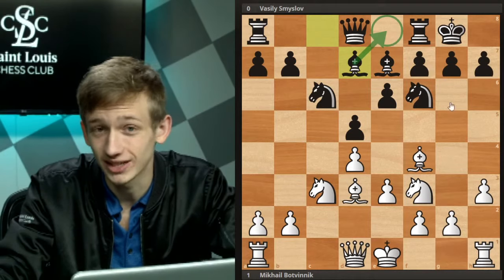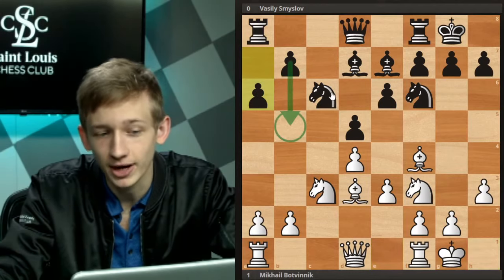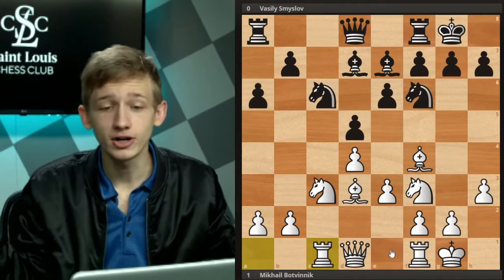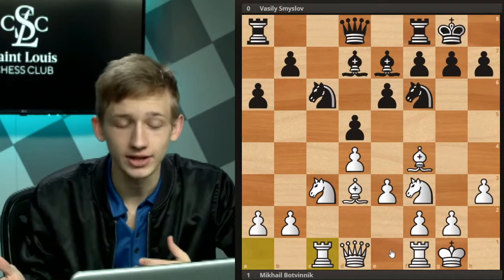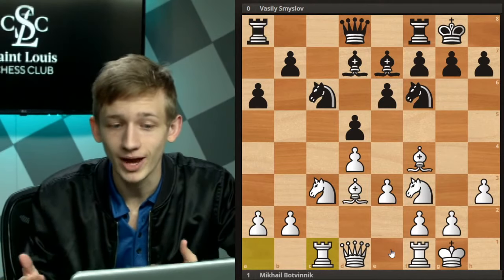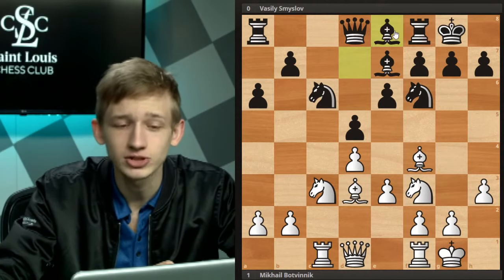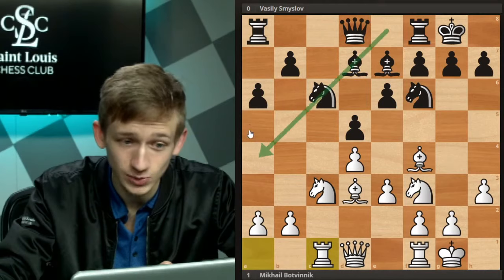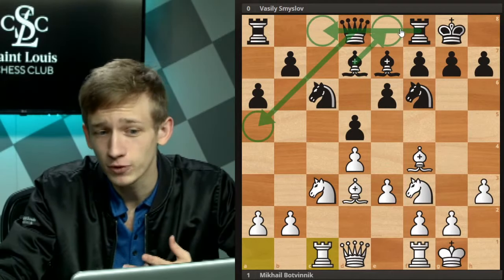Simply Bishop d3 by Botvinnik, kingside castles by black, and then a nice little subtlety — h3 — anticipating that if you castle, black may occasionally be interested in capturing your bishop, so h3 gives this bishop a little hidey-hole before castling. Bishop d7 is now the move by black; while this bishop is not doing great outside the pawn chain, it wants to leave the back rank to free up the c8 square and potentially come back to e8 to help defend the kingside. Kingside castles by white, then a6 by black, preparing perhaps a b5 break to take over the c4 square. Rook c1 by white.